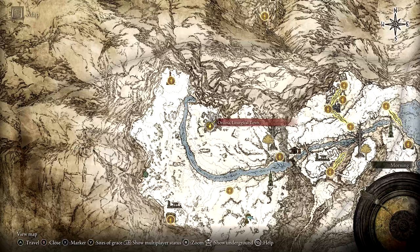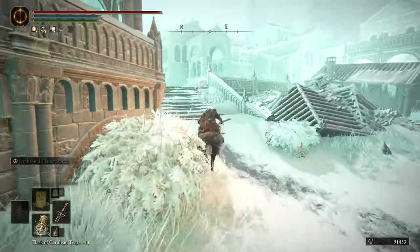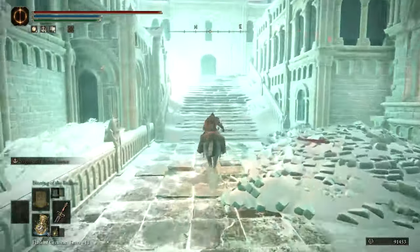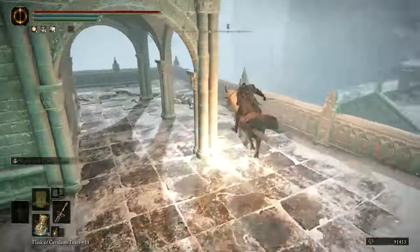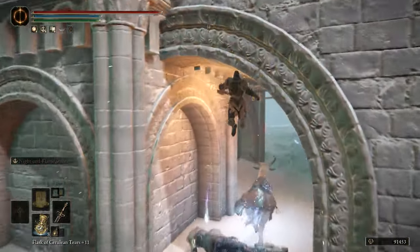From the Ordina Site of Grace, head to the north edge of the town to find a large ascending staircase. Beneath the staircase, there are a couple of passages. In the smaller of the two, a Black Knife Assassin's corpse can be found with the armor set free for the taking.